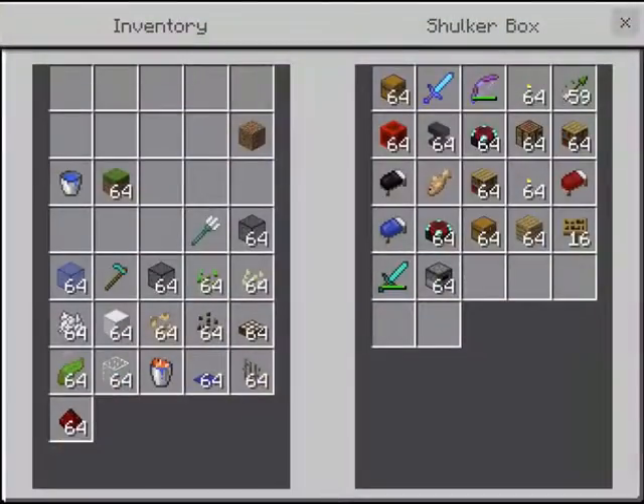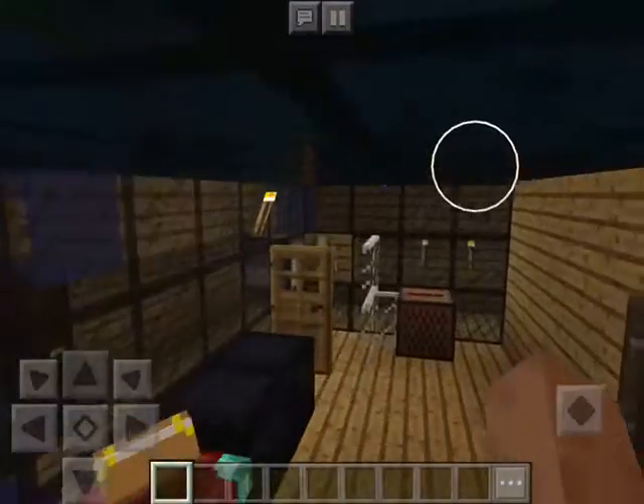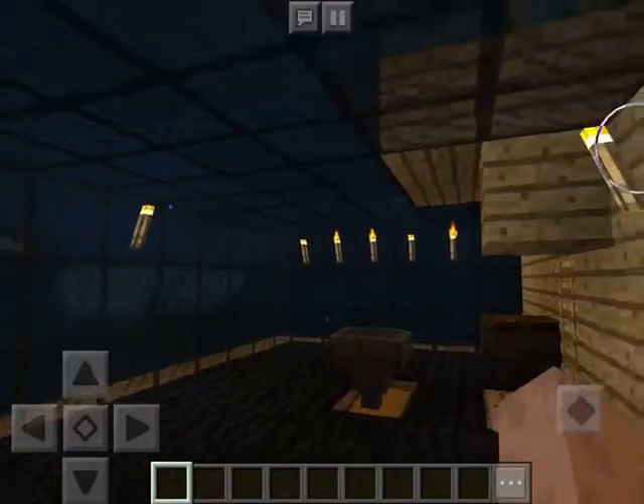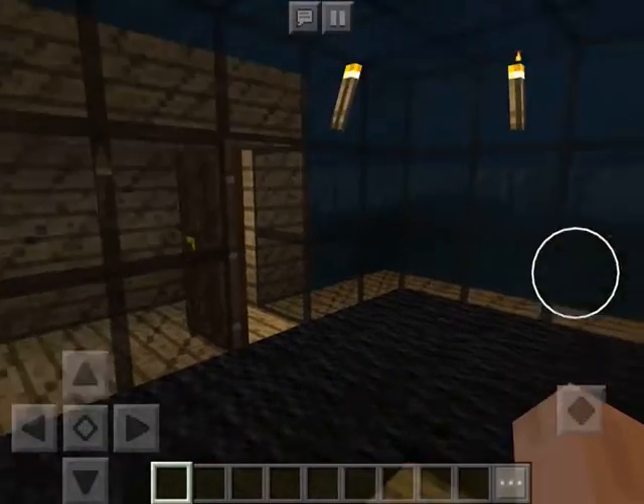Just dump stuff in some chests. We don't need to know about that. I don't know why there's bookshelves here. My turn — Bailey's turn now.